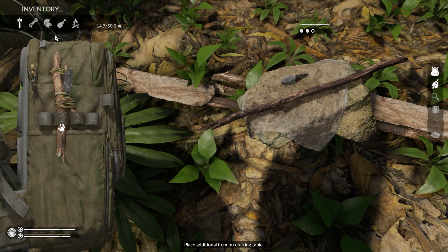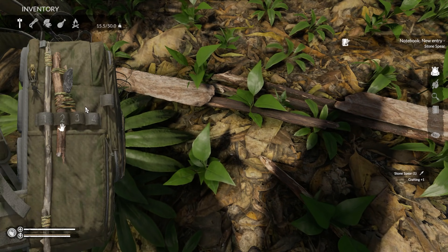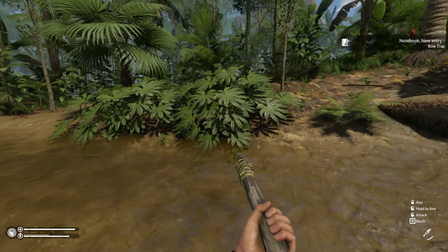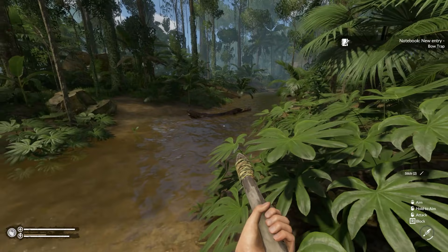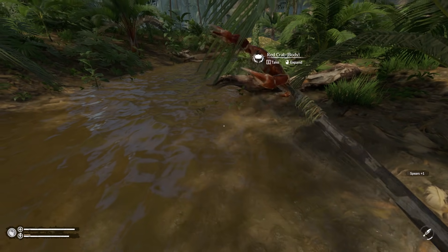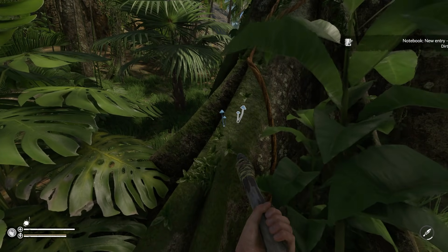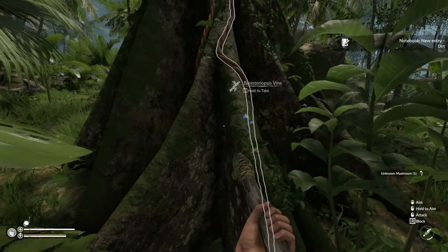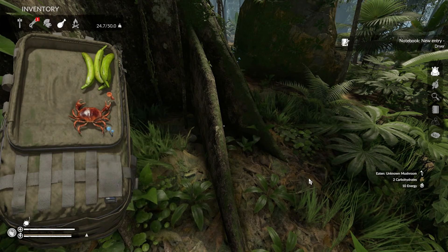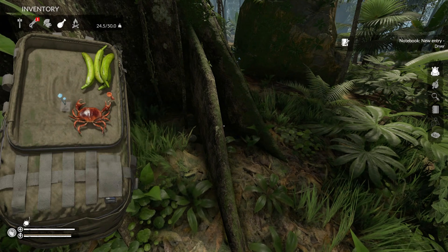The third item — and I think the most important early on — is the stone spear. Stone spears are easy to make: take a long stick, add a rope, then add a stone blade. To make a stone blade, craft two stones together. Stone blade plus long stick plus rope equals a stone spear, which in my opinion is one of the best early-game weapons and something I use throughout the game until I can get the tribal spear.